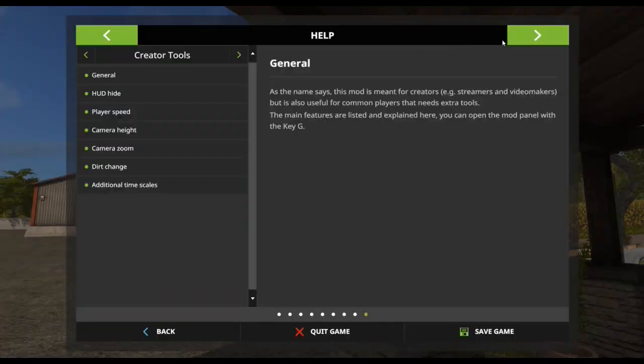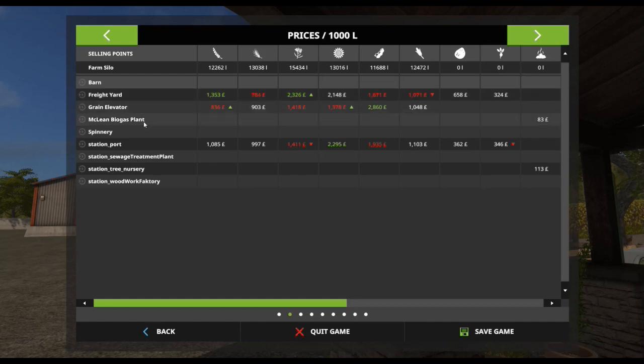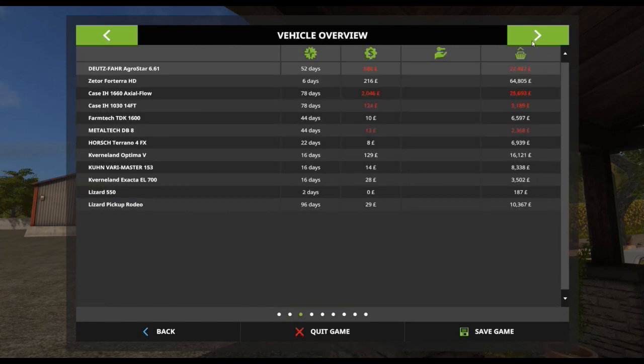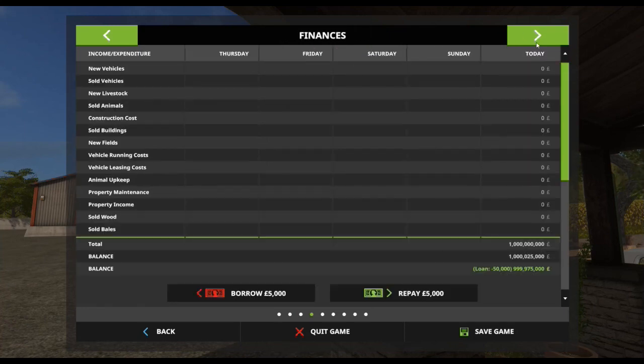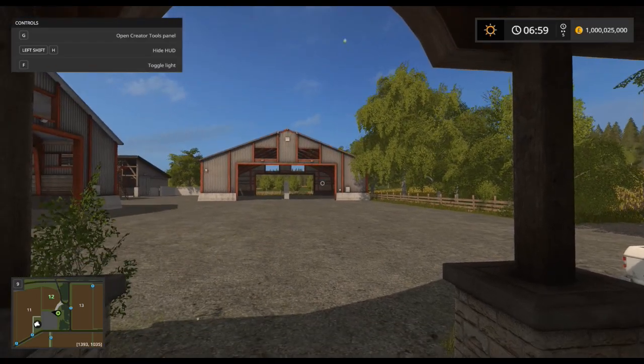Let's look at the map. We have the cows on our starting point, sheep on the far left, and the pigs on the bottom right. We have standard crop types, and 2, 4, 6, 8, 9 sales points, all with reasonable prices. We have a few vehicles — some quite old, some quite new — and £100 worth of storage.